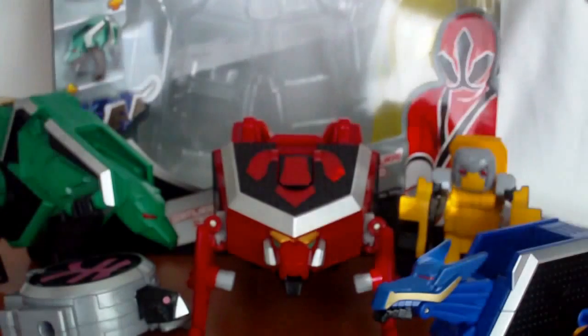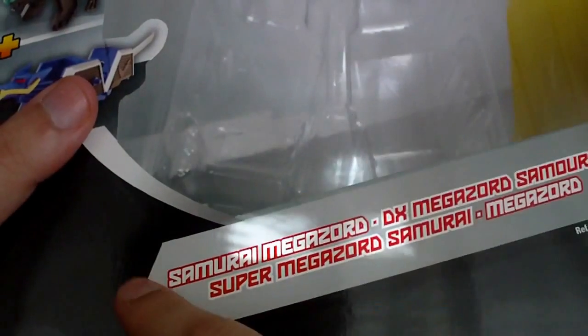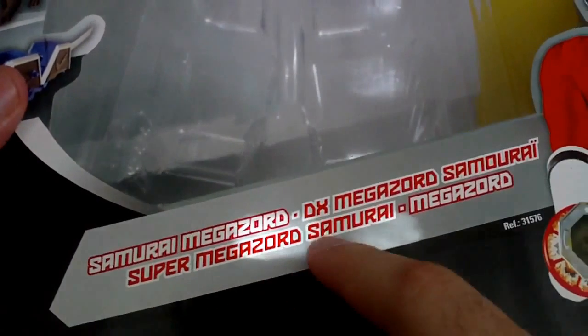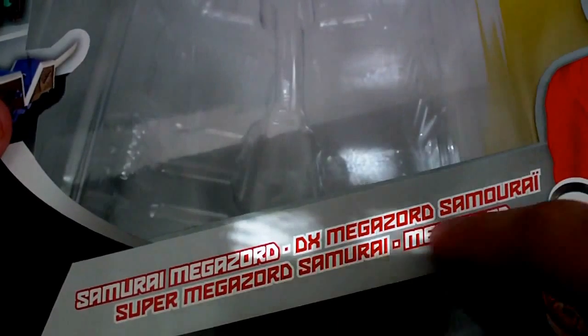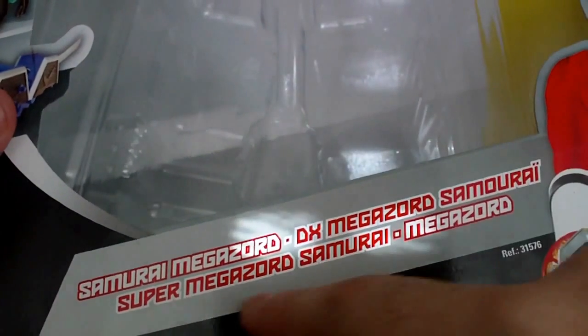First let's take a closer look at the box. This is a European box so it has multiple languages — 'Samurai Megazord.' For some reason some other countries say 'DX Megazord Samurai' and 'Super Megazord Samurai.' This box is from the Super Samurai season, so this is a later edition. I didn't buy the original version but it's basically the exact same thing, just different things on the front.